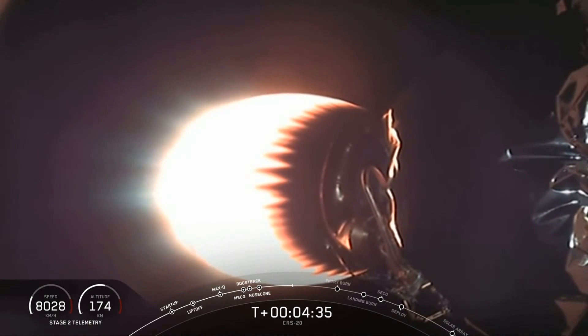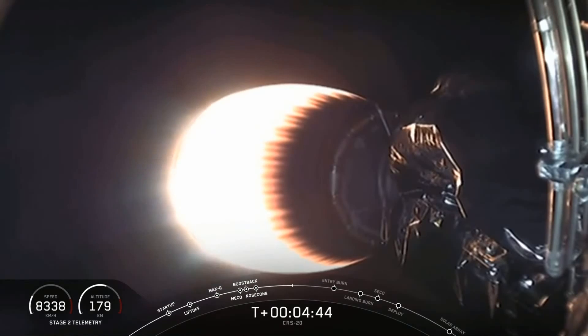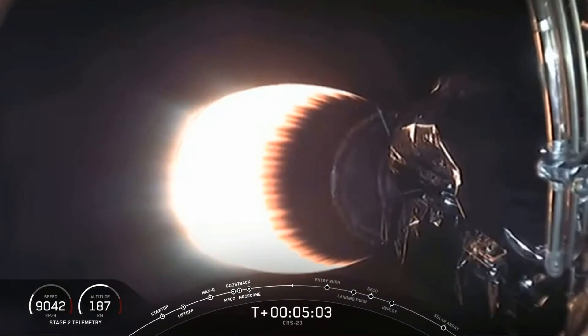We're not showing a live view of the first stage right now because it's pretty dark, but what you're seeing on your screen is the second stage continuing on its way to its targeted orbit. Following the boost back burn, Falcon 9 executes its reentry burn to slow itself down before hitting the dense part of the atmosphere. The last of the three burns is the landing burn, which begins just before touchdown to slow the vehicle down rapidly right before landing.